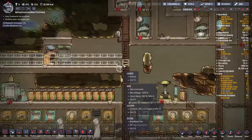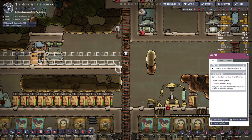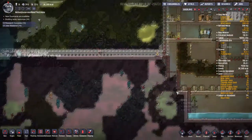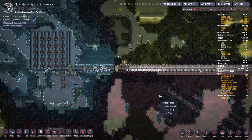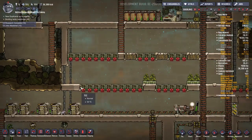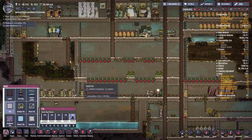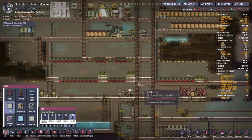All we need to do is deconstruct that bit of gas pipe right there. That's going to be a bit of a project for them to get done. While the duplicants are working on that, we can plan our next move. We need to deconstruct all of these farm tiles and replace them with abyssalite tile to help protect our base from all the heat being generated down in the nether regions — we can just flat-out replace these tiles with abyssalite.